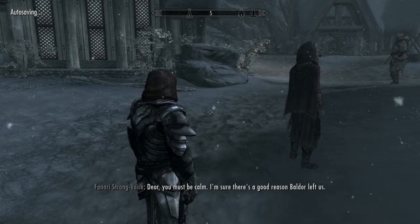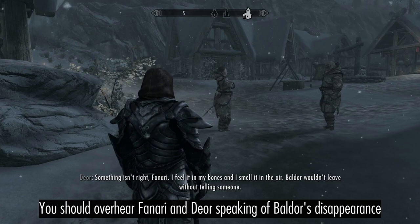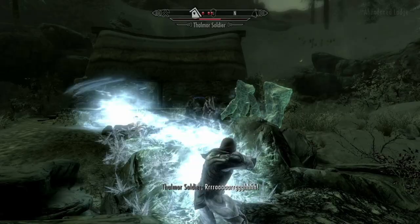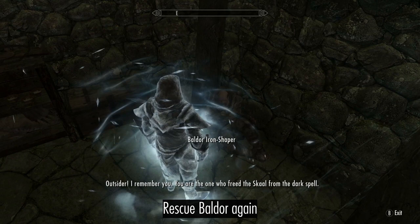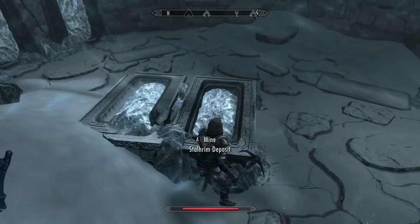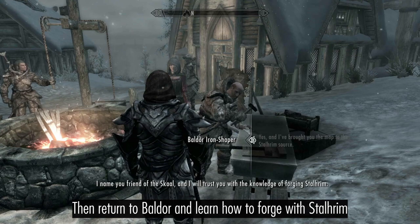Leave Solstheim, then return to the Skaal village. You should overhear Deor and Finna discussing Baldor's disappearance. Speak to Deor, then go terrorize the Falmer at the abandoned lodge. Rescue Baldor, then go and find him. Mine all the Stalhrim from the Secret Satchel, then return to Baldor and he will teach you how to forge with Stalhrim.